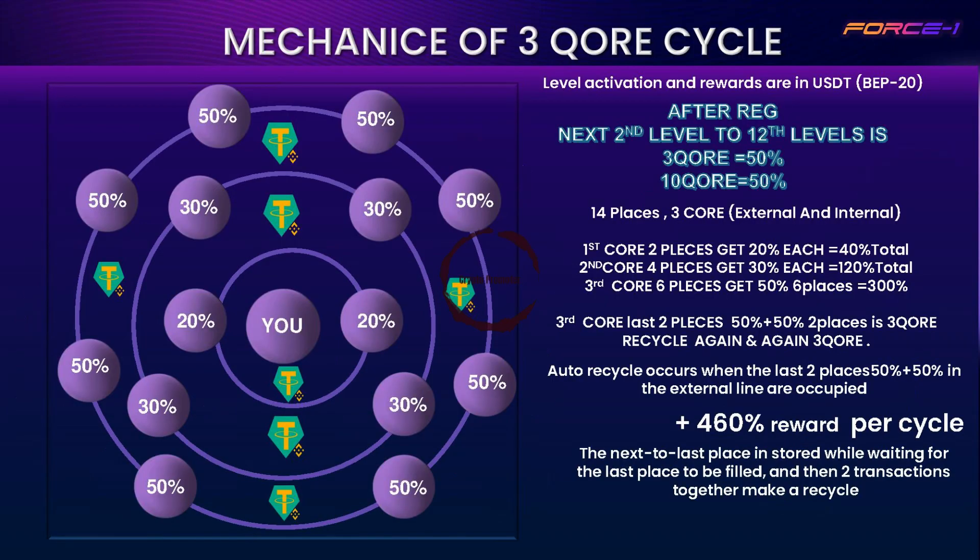In the 3 Core Matrix, every recycle earns 460% profit again and again.